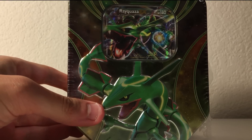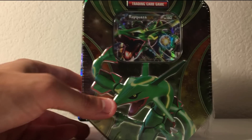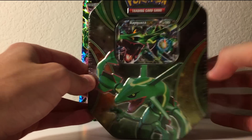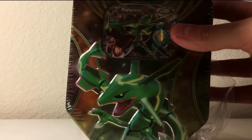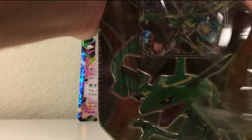I went to the store where, for some reason, an employee just decides to put them out a few days earlier, and I got the Rayquaza EX tin from the new Powers Beyond set — Beyond the Ordinary, because we're not ordinary, are we? No we're not, and look, it's new.